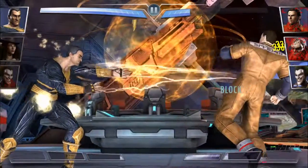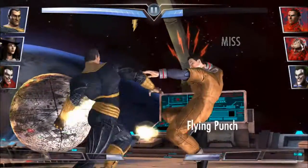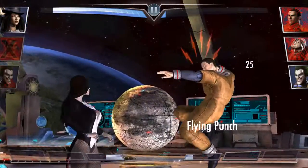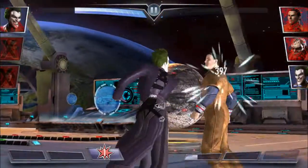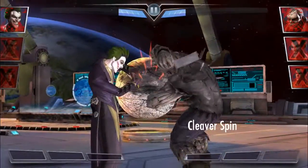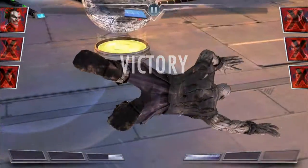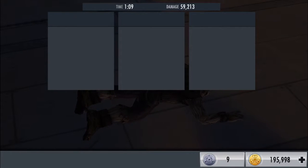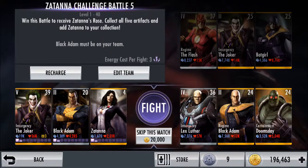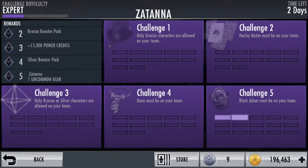Not so much the silver Black Adam, but the gold Black Adam that you can get — I think it's from one of the story mode stages. He's really helpful for blocking special attacks because it actually reflects the special attack back at two times the damage. So let's say Solomon Grundy uses that cleaver spin attack and it does five thousand damage — if you have Black Adam out with his orbs up and they attack, it's going to reflect back ten thousand damage to Solomon Grundy. So that's super helpful.